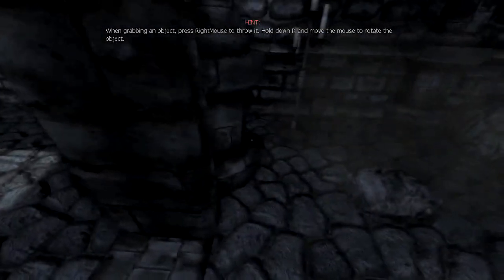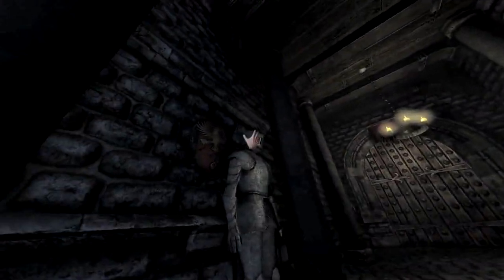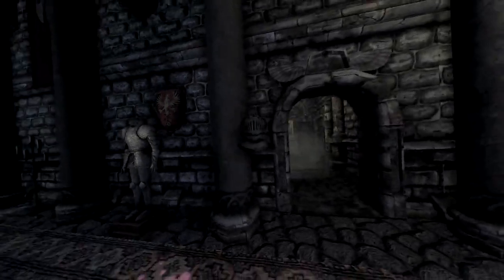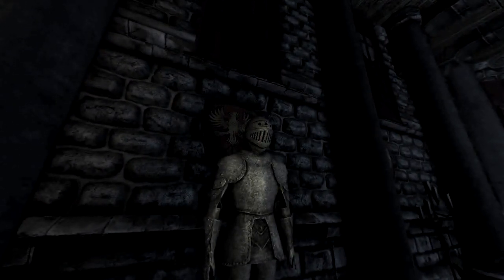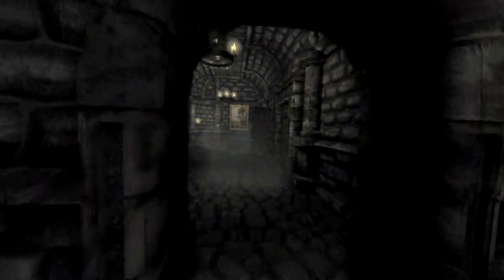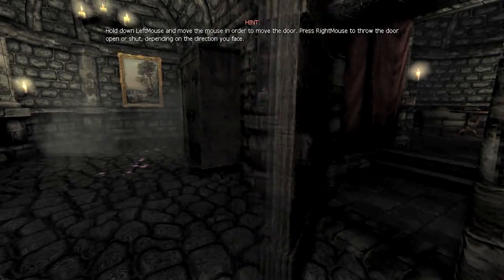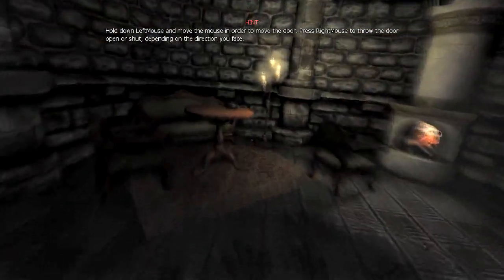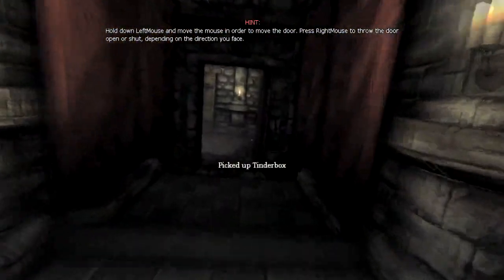One very interesting aspect of Amnesia is just the way you play it. It's not really like any other game, because instead of just clicking on an item to use it, you actually left-click and use the mouse to interact with said object. Like, for example, if I want to take this helmet off, I left-click on it and then pull my mouse — see? So it's actually very interactive. Same thing goes for doors. If I want to shut a door, I left-click on it and move my mouse right or left. It's very unique and it adds a lot to the gameplay. Also makes throwing stuff fun — I just love throwing stuff in this game, it's very satisfying.